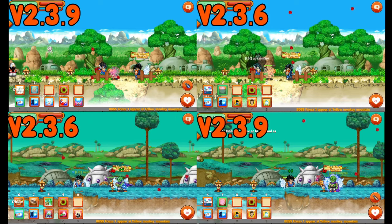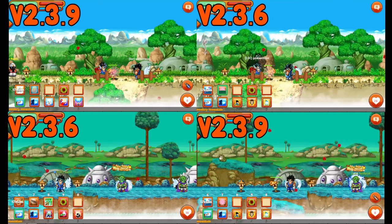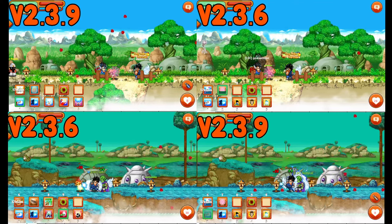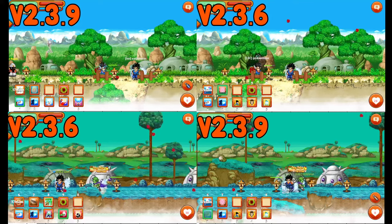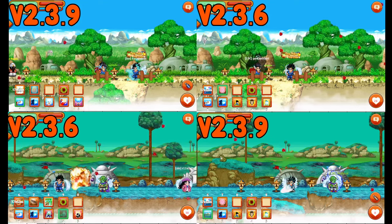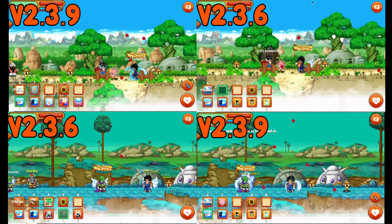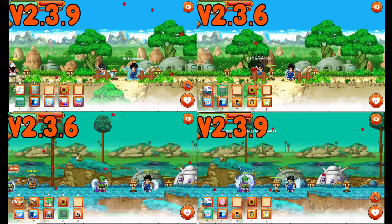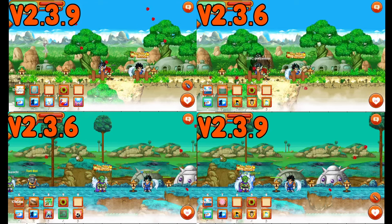This is similar to when players use a bomb. I'm going to attack a dummy and then use a Makankosappo — my character isn't going to be fighting anymore. I stand corrected, but this happens more primarily with bosses: if somebody uses any sort of bomb, the attackers will stop. I'll try and see if that happens when I use the Spirit Bomb.